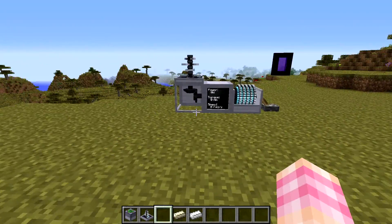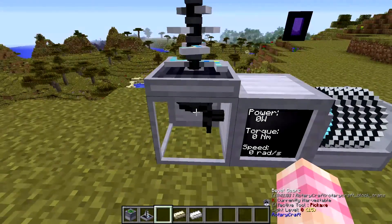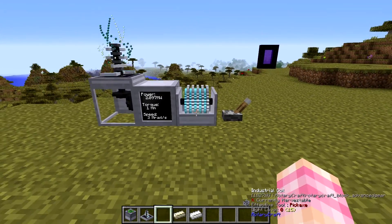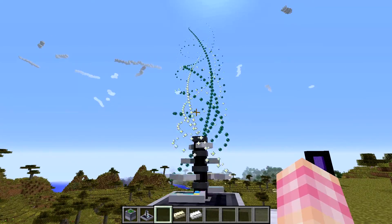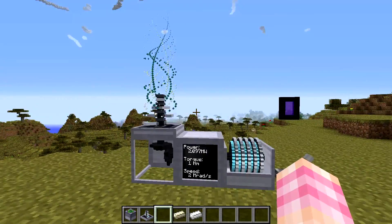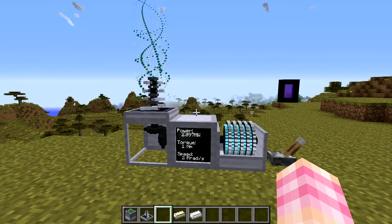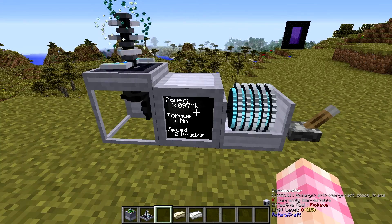Over here I've got the chunk loader set up. It takes power in through the bottom, so you get the whole gear here, and I've got the dynamometer and my industrial coil. I've already set it for the right amount of power, so let's flick it on and see what happens. You'll know it's working when you've got these awesome little nether star and ender pearl particle effects flying up in the air. It's kind of funny that it has ender pearl particles when it doesn't actually use ender pearls in its construction. The amount of power it requires is 2.097 megawatts minimum.